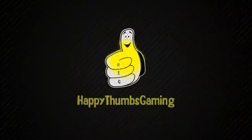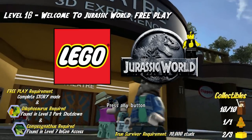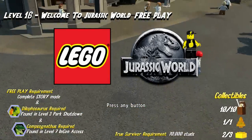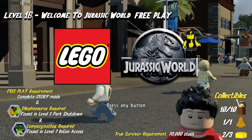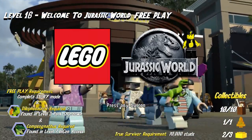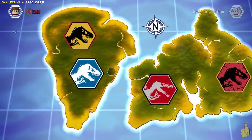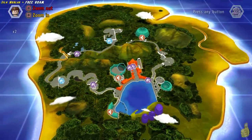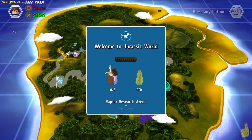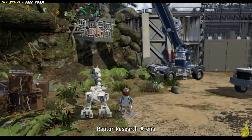Hey everybody, it's Brian with Happy Thumbs Gaming. Today we're checking out Level 16: Welcome to Jurassic World free play for LEGO Jurassic World. We're gonna nail all 10 of those mini kits, grab that amber brick, and get a couple of golds for getting the true survivor and getting all those mini kits. There are a couple of requirements on the left that we want you to pay attention to before getting too deep into this — make sure you've completed the story and have the other dinos needed. Let's go ahead and choose Welcome to Jurassic World from the fourth movie area.